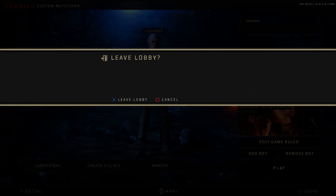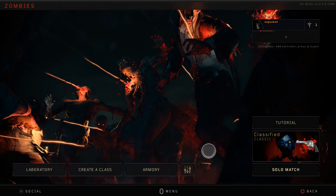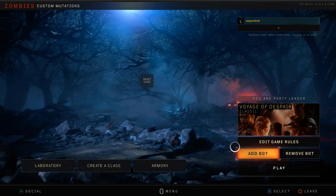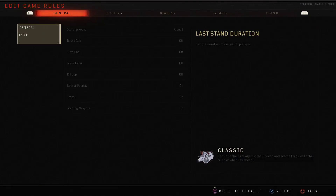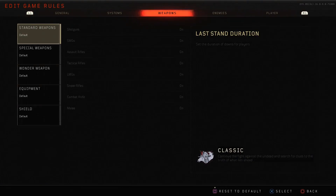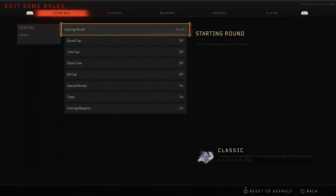So to get to mutations, I'll leave the lobby to explain. You click this little button here from the Zombies home screen — it shows mutations — then you click edit game rules, and this is where you have all your many options to customise your game experience. We're going to go through each one and explain quickly how it works.